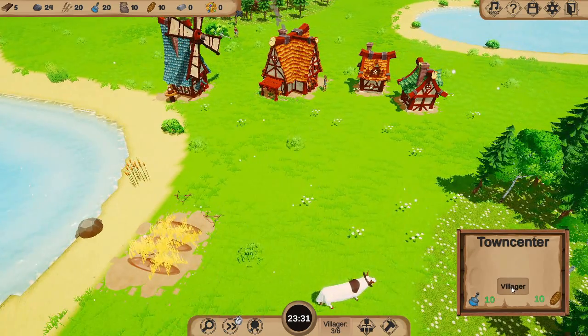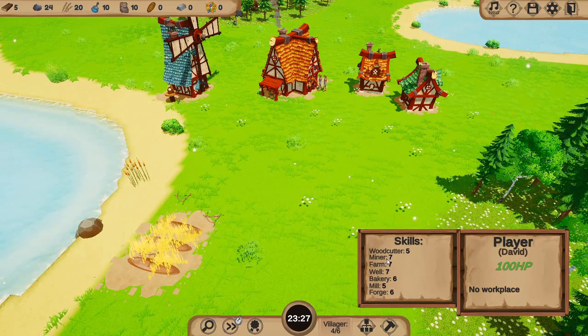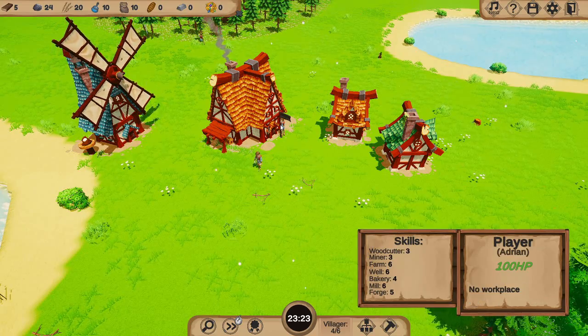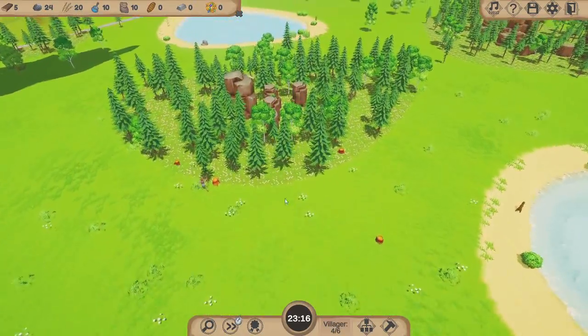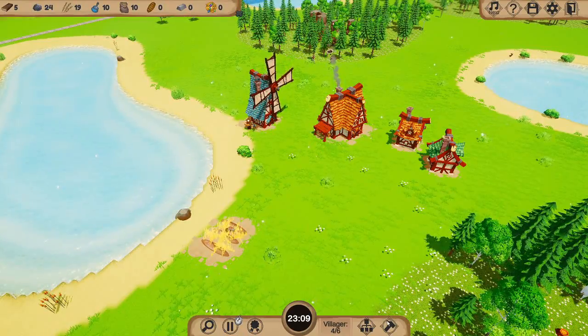Let's get ourselves a couple more people. This guy here is a good farmer, good miner, good well — so we're going to put him on the farming. Food is super important. What's this chap good at? Good at the mill — perfect, that's what we want. So that is going to be really good. Once we get some more wood in, let's speed the time up a little bit while they get on with that.